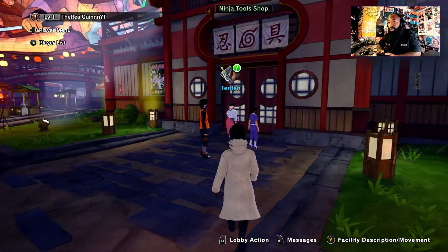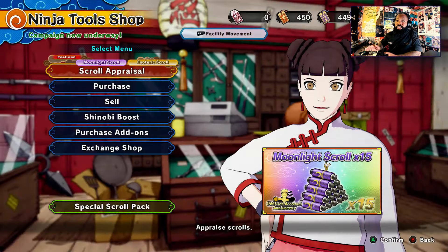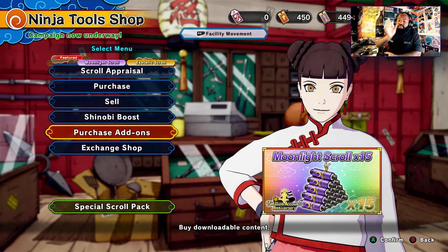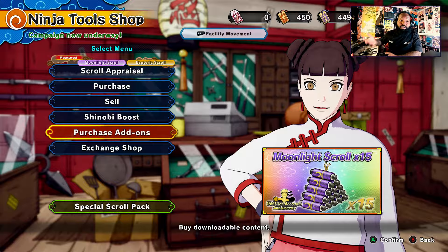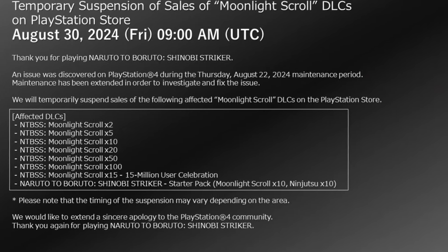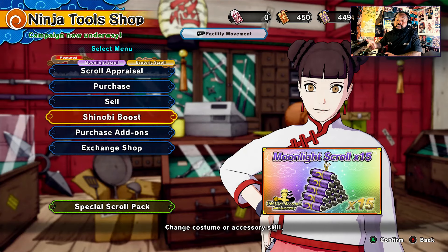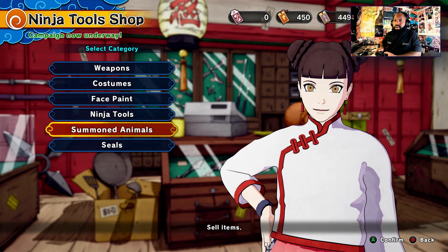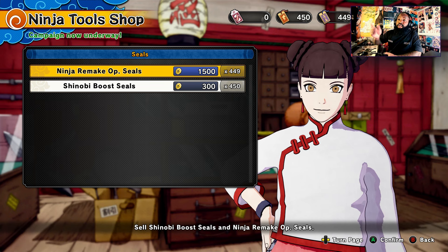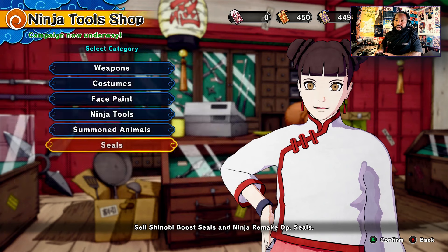There are two things that were added recently. First, we already know they're having issues with the ninja tool shop. They also got rid of basically every single type of moonlight scroll purchase for PlayStation — but this is on PC, so they still have it here. What they also added from the patch notes is you can now sell your shinobi boost and your ninja remakes. You can sell your shinobi boost right here, your ninja remakes — which isn't too crazy. I'm not sure this is what broke it.